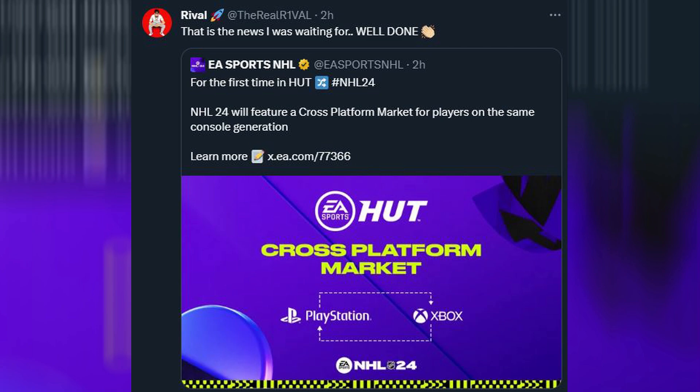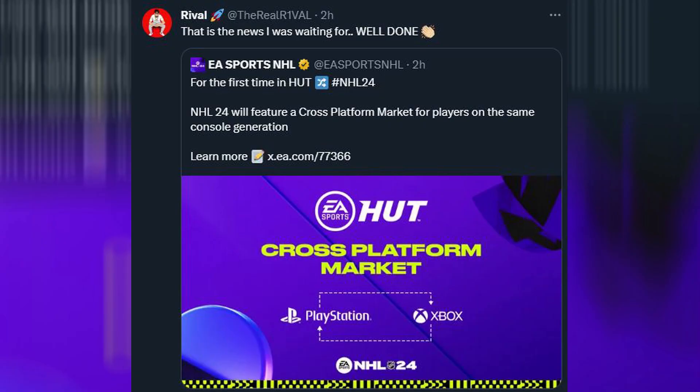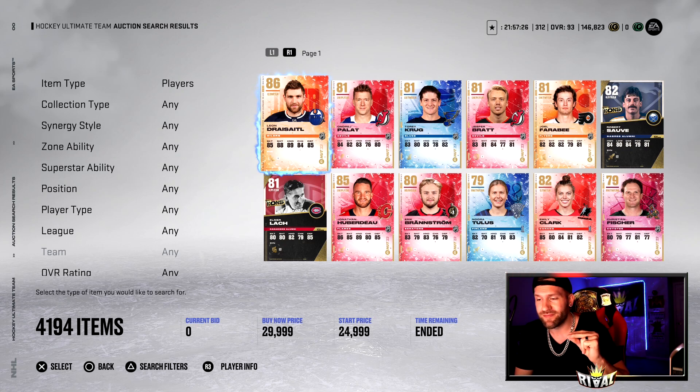Number two on the list — this one is a big deal — we get a cross marketplace. That's right. This is the marketplace on PlayStation 5 right now — only 4,194 items. I understand a lot of us have stopped playing even when the game is well and alive. This is a low number, it's hard to sell cards, it's hard to find cards. This is gonna be awesome.